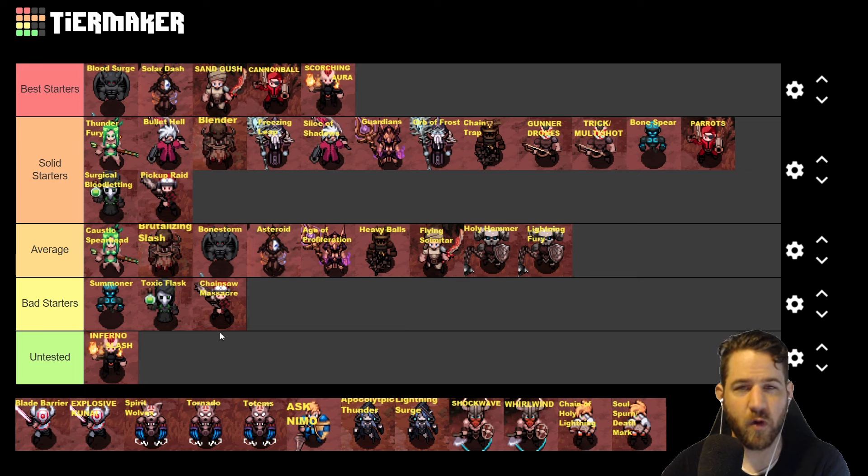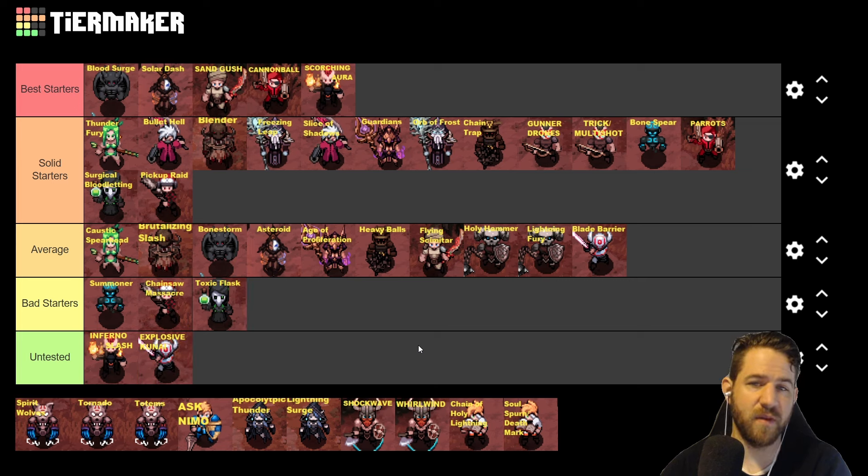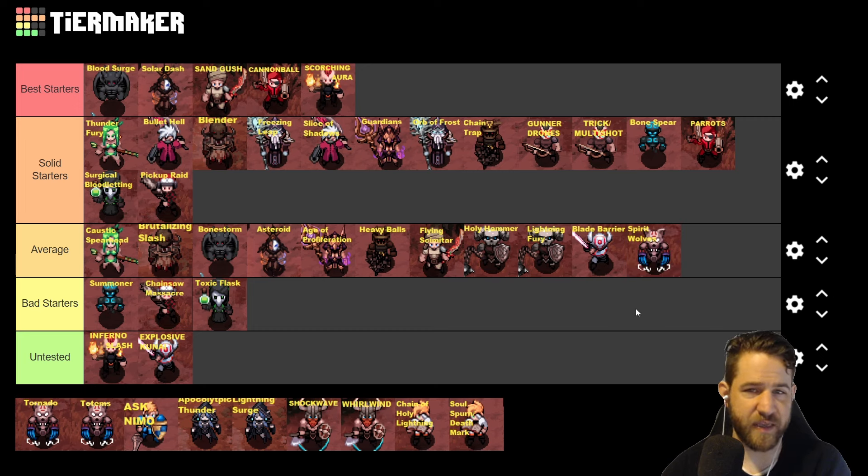Next is Samurai: Blade Barrier did get a rework this season and feels really fun to play — overall an average starter. Explosive Kunai I didn't get a chance to test, so ask in the Discord. Next up we have Shaman: Spear Wolves did get buffed this season, allowing you to have up to six wolves at level 8, but not the most insane clear — this is an average starter. Tornado and Totems kind of work together as both arcane skills; you can use Earth Totems early and this combination is a solid starter.